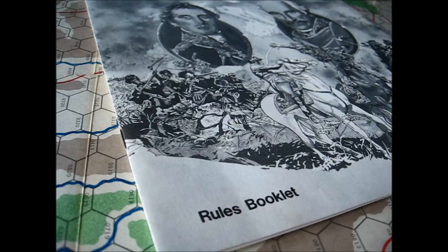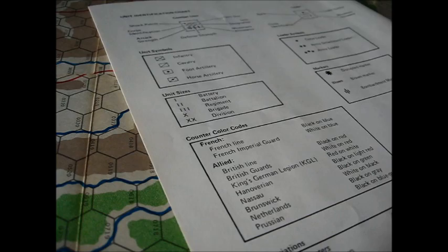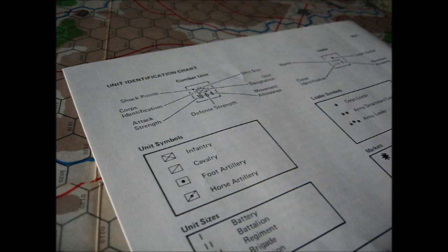The rules were not overly complicated — about seven pages in length, using the paragraph form that GDW was going with in those days. Not subcased with references and no index, but it was not a difficult game to learn. The designer was not trying to reinvent the wheel, but it did have some neat concepts that I really liked, particularly the way cavalry worked and the way artillery worked.